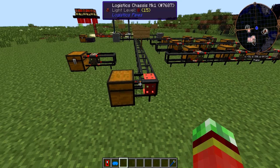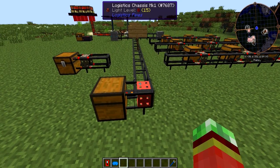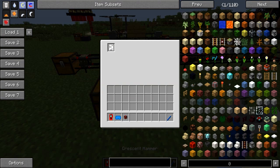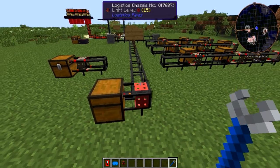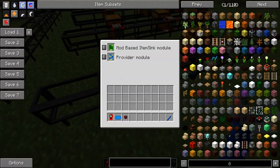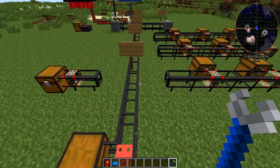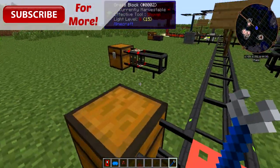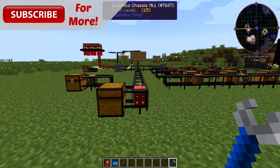First of all I want to talk quickly about chassis pipes. Chassis pipes are pipes that on their own don't do anything — they only hold a specific number of slots. The Mark 1 chassis pipe holds one slot, the Mark 2 can hold two slots, and then there's also the Mark 3 holding 3, Mark 4 holding 5, and the Mark 5 being able to hold 8 different modules.